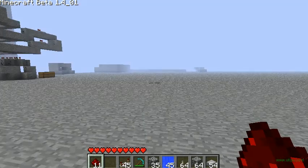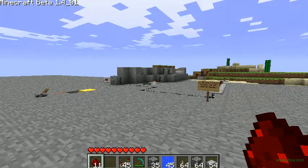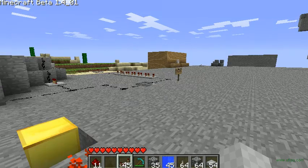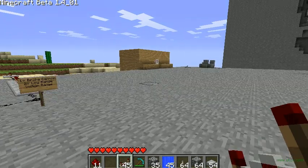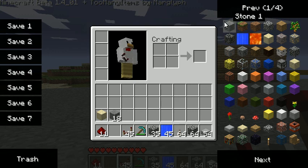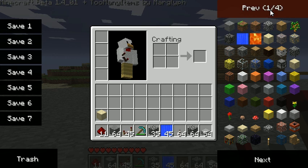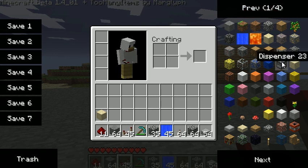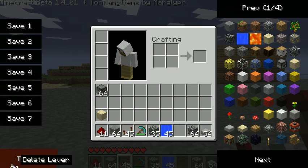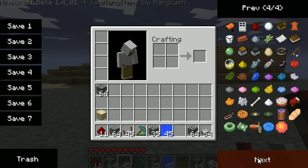Hey guys, it's Kibbles. This video is a response to CaptainSparklez's video for his piston mod vending machine. I just wanted to share that there is an easier way to make a vending machine — all you need is dispensers, a button, and some blocks besides glass.